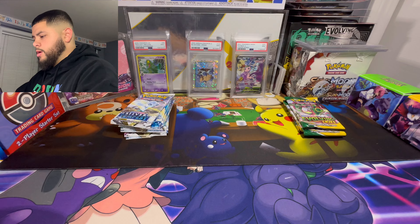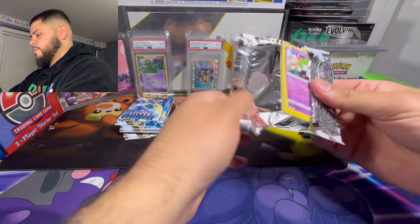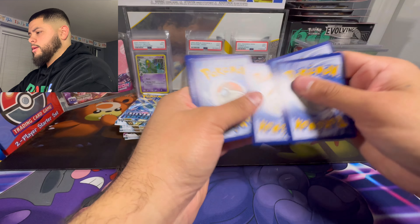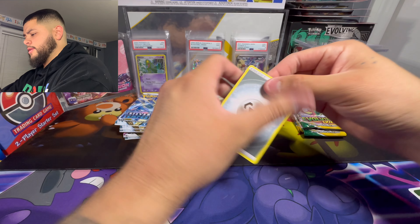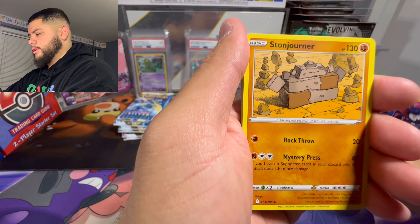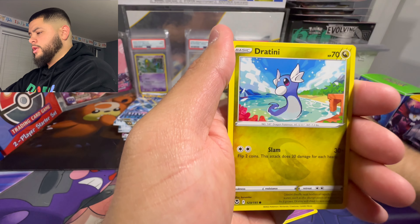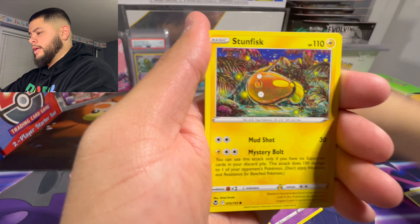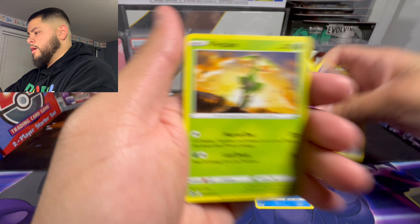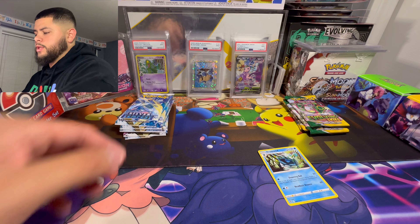Second pack of Silver Tempest. As of the recording of this it is Tuesday the 6th and I still haven't received my Paldea orders - the set technically releases Friday the 9th. Out of this pack we got Fletchling, Dratini, Klang, Stunfisk, a reverse, and Raizon non-holo. Can't wait to get my hands on the stuff I pre-ordered and check out the new set.